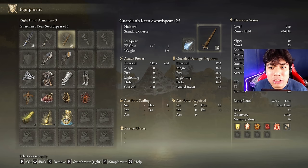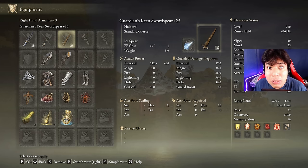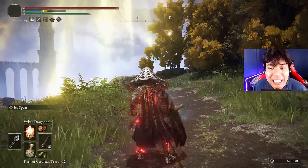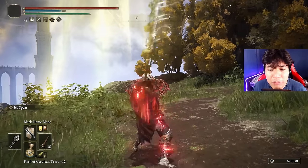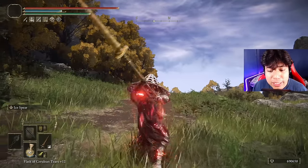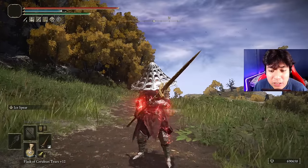A very good alternative weapon is the Guardian Swordspear on plus 25 with the Ice Spear Ash of War and the Keen affinity. I won't equip this one because I don't love the moveset, but it's really nice. I have a feeling one of the DLC bosses is going to be weak to Frostbite, so having a weapon that builds up Frostbite is useful. With this combo we deal Lightning damage and build up Frostbite simultaneously, and it can also be buffed with Black Flame Blade or Bloodflame Blade. It also has a unique R1 moveset which is quite fast given our high AR.